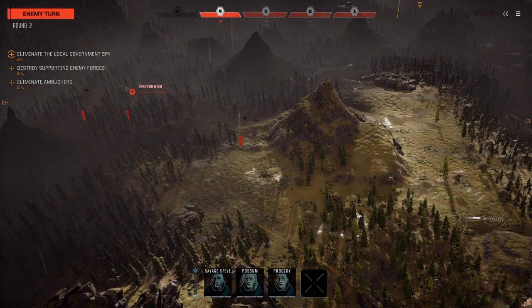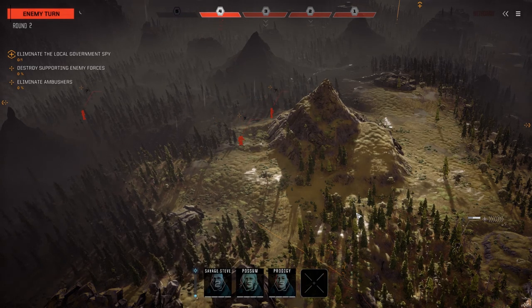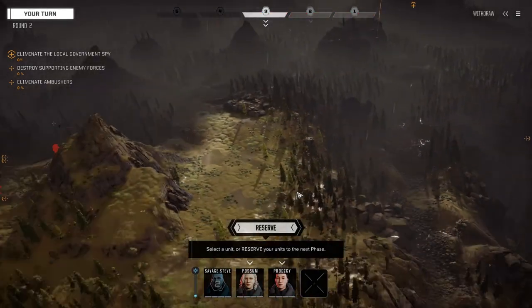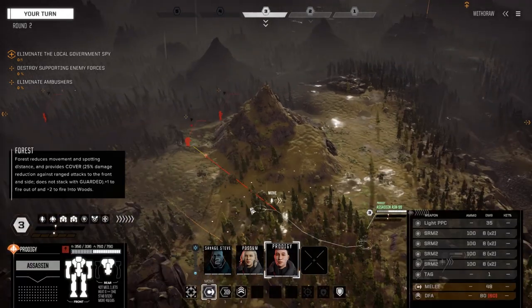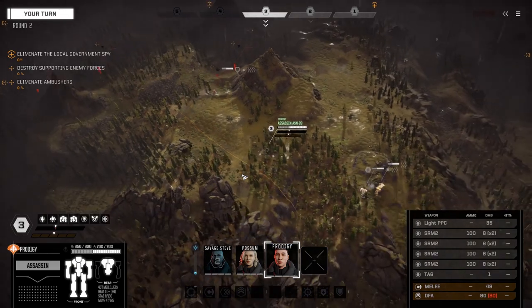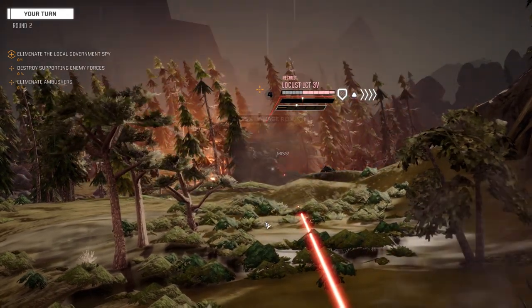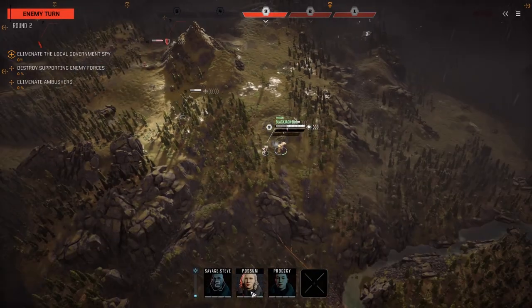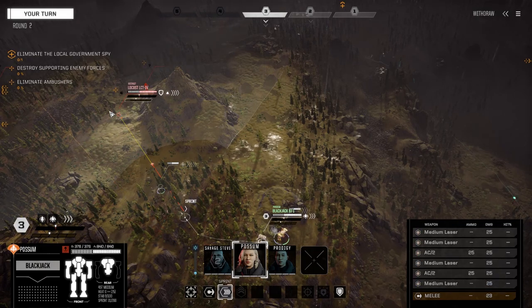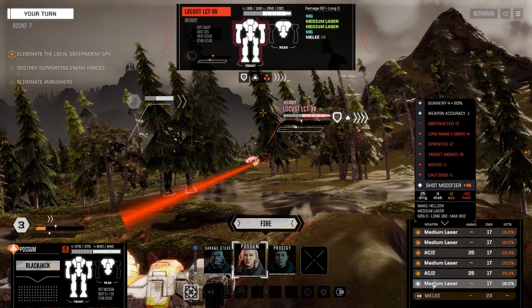They're moving pretty fast. There might only be three over here, which is probably a good thing, and there's probably three more over on the other side - probably all lights, it seems. Let's get Prodigy moving and get eyes on. Since he's completely heat efficient with a locust in front of him, we're going to fire everything. At least one of our mechs can just fire continuously.